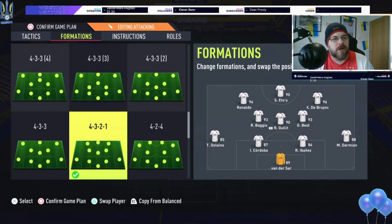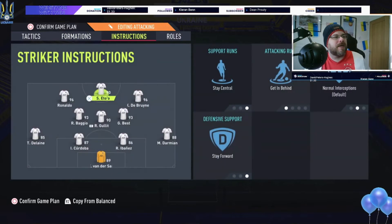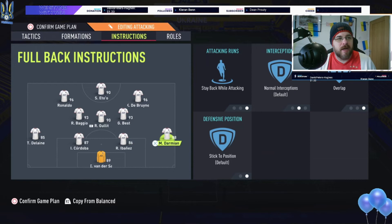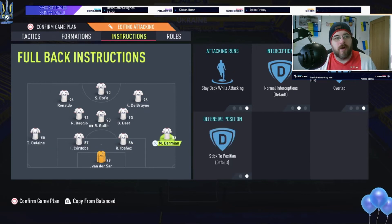That's why I have De Bruyne in that position — he's not really a striker, though he can score. For the goalkeeper I always have come for crosses, because since the patch they do dither a little bit. Come for crosses overrules that and tells them to come whatever happens — with a decent-sized keeper they either get it or punch it away. For the defense I keep on balance. The right back and left back are on stay back while attacking and overlapping.